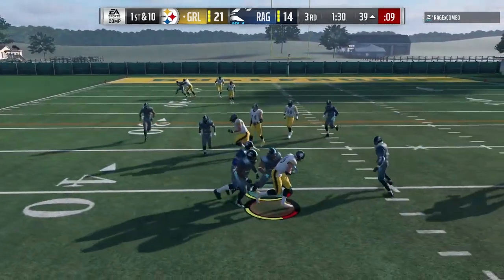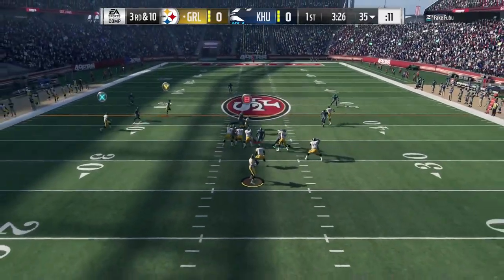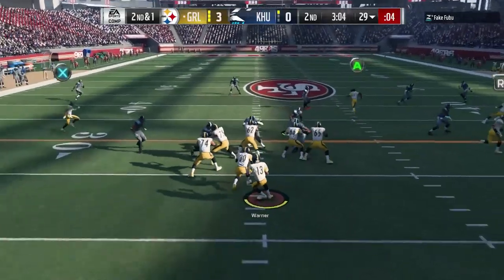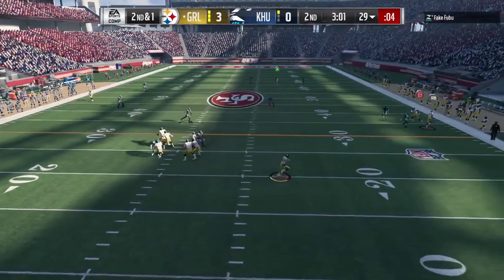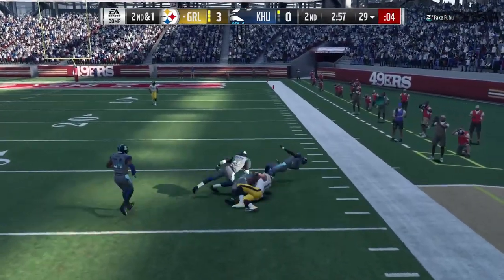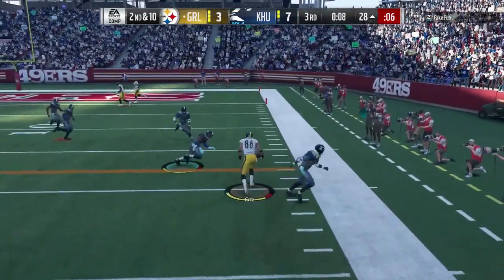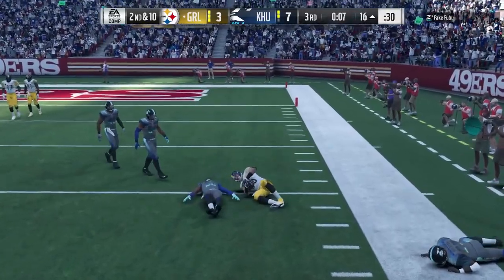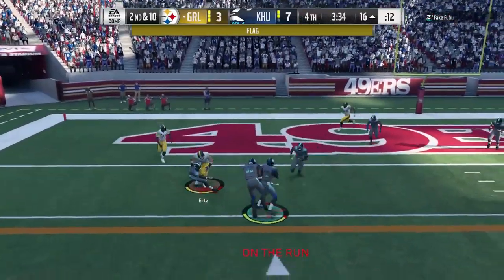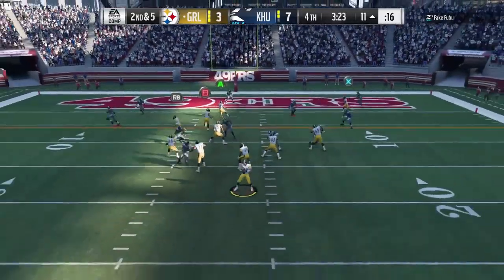I thought I was going to have a similar feeling with Ertz only being very slightly faster. But I don't know what it was about this 84 number — I felt like he could do a clear-out route. A lot of my route concepts depend on that. I've been using Ertz a lot for the seam and the clear-out, and he's been doing something I wasn't able to get Gronk to do — that clear-out stuff. So he has enough speed.